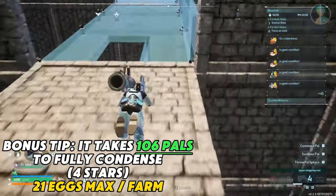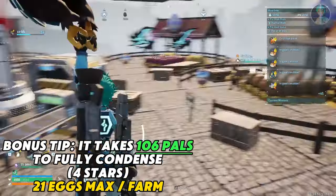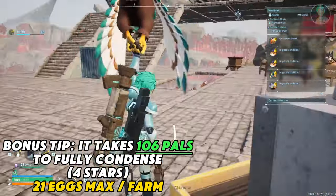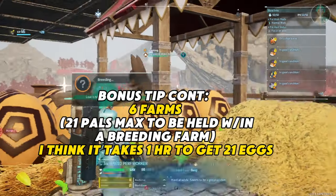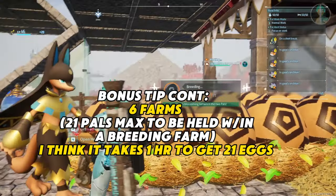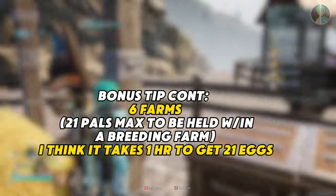It takes 106 pals to fully condense a pal up to four stars. This means you technically need six farms of the same identical pal. Go mega Philanthropist and you'll get them all within about an hour.